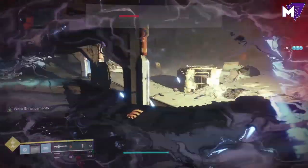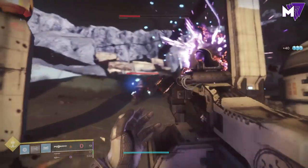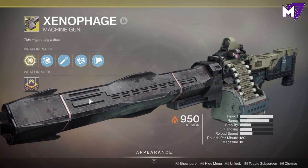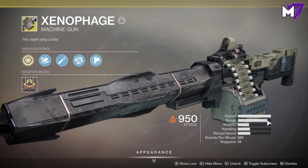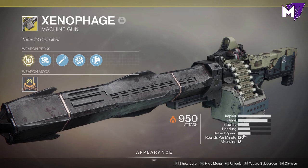The new machine gun is a hard, heavy-hitting machine gun — it's a lot of fun to use. It has a thing called Pyrotoxin Rounds and it hits for maximum impact. It doesn't have a lot of rounds in the magazine, but it hits ridiculously hard. You can see in the last clip how easily I took care of that Lost Sector boss. Let's go ahead and show you how to get the weapon today.